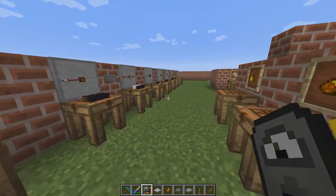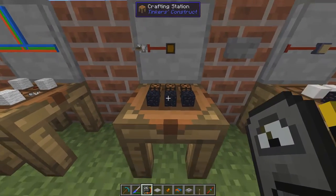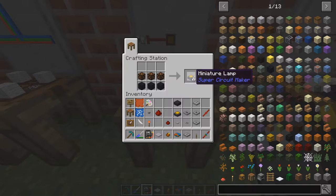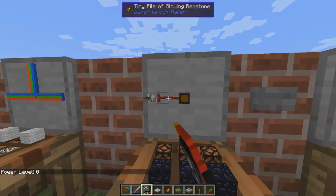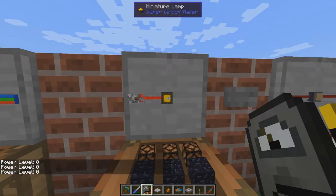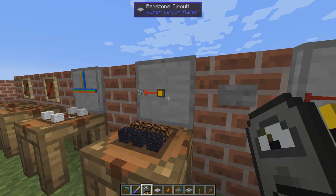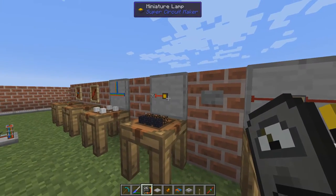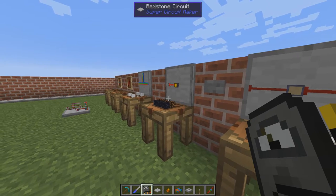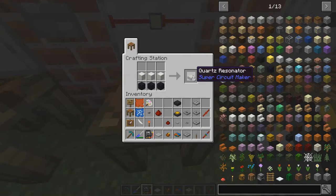Now let's move on to some other useful items. First, use your redstone lamps with obsidian to make miniature lamps — when they receive any positive power level, they light up. They're useful for debugging especially when creating circuits, or as indicators at a distance. They're not great for general lighting but as indicators they're excellent.